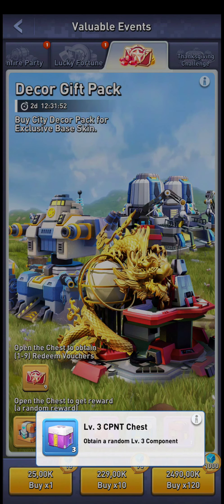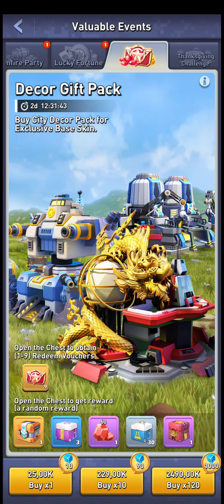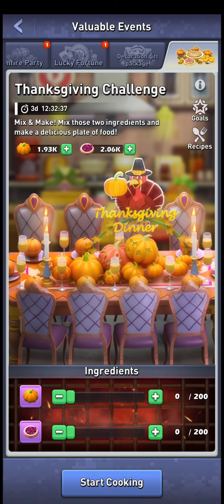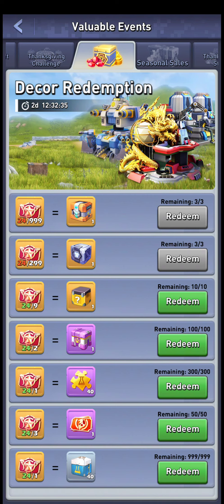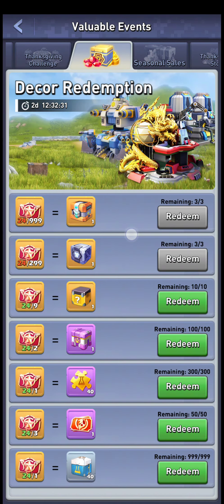You also get all this other stuff from the boxes — you can get quite a lot of components as well. You get a random selector item, and we don't actually know the exact drop chance for that. There's also some other items, but they're not very important. There are some nice queues of course, but those aren't critical since you can get some for free.